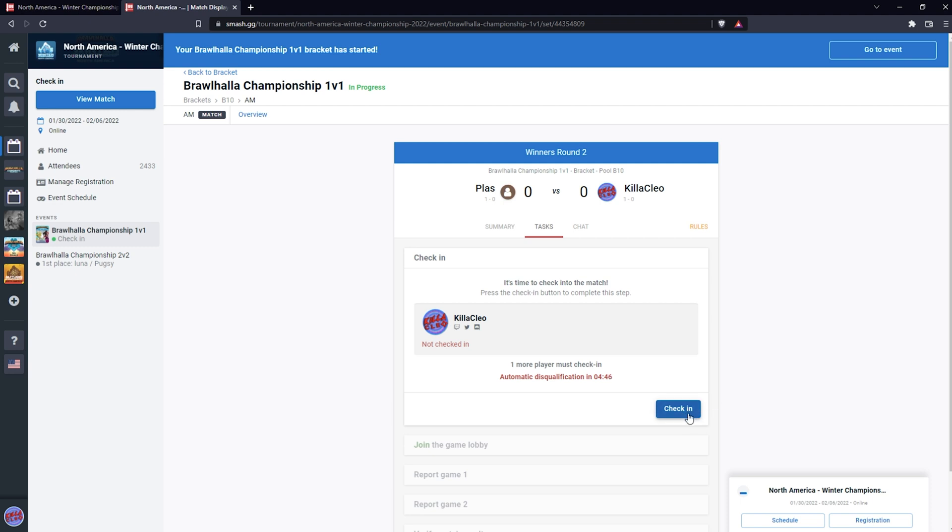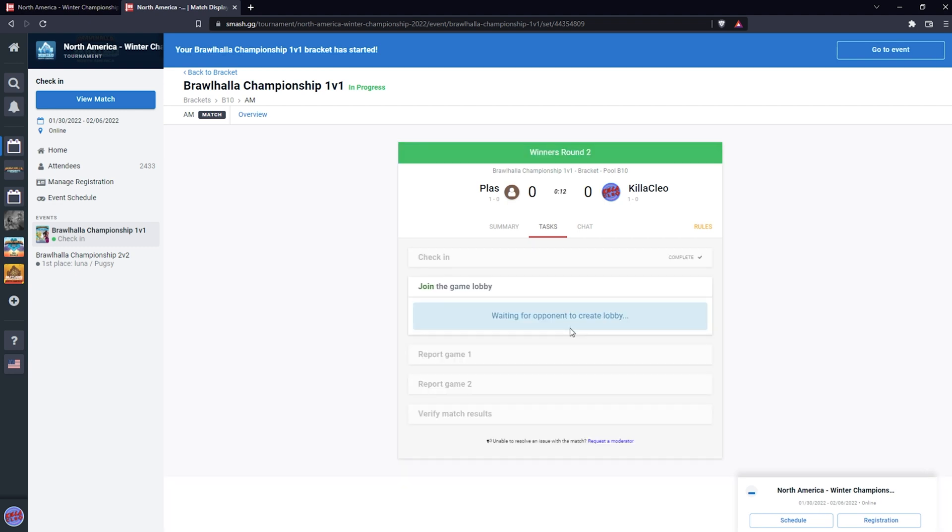I usually make a new tab on my internet browser for my brackets. I like having both tabs up so I can easily hop between brackets as well as my game check-in. Hopping back over to my game tab, I can see my opponent's checked in, so I want to make sure I do as well so I don't dequeue.